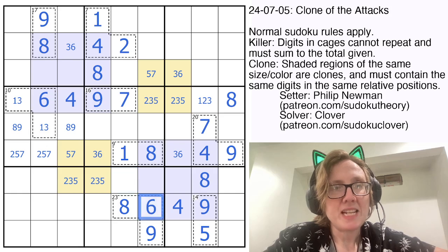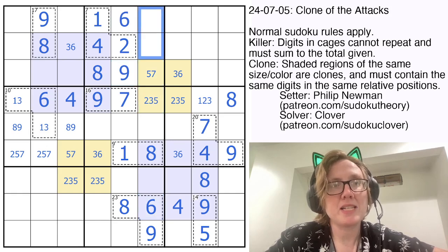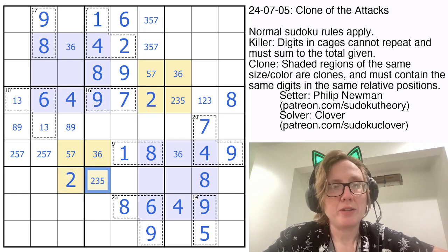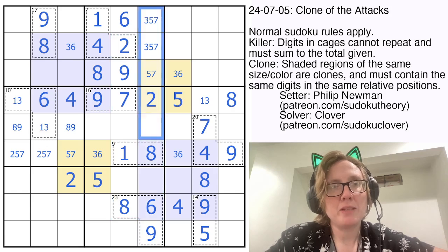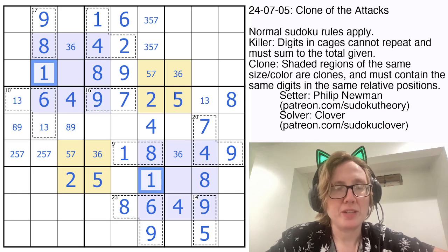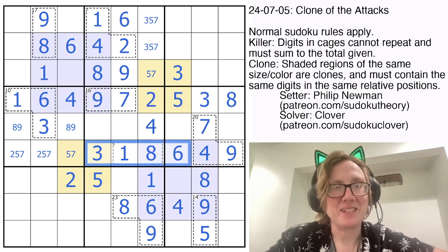On top of that, we need to place a 6 and a 9 in this region. 9 can't go in those cells, and because of the 9 in row 1, it can't go in those cells either — so it goes here. That leaves only one position for the 6; it must go there because it can't go in column 6. So these now have to be 3, 5, and 7. Therefore this cell can't contain a 3 or a 5, so that's a 2 and I can clone it over. I can eliminate 2s there. Now the only position for a 5 in row 4 is in this cell and that becomes a 5.